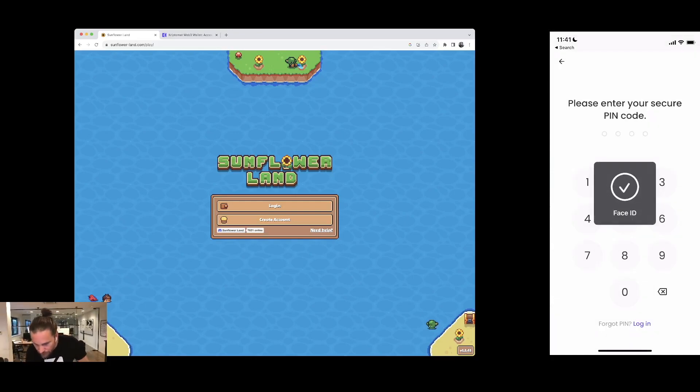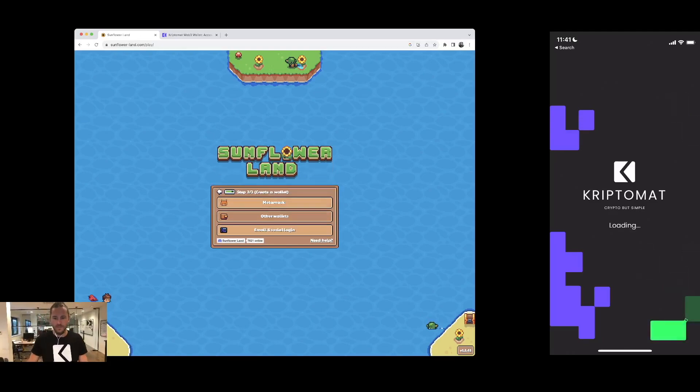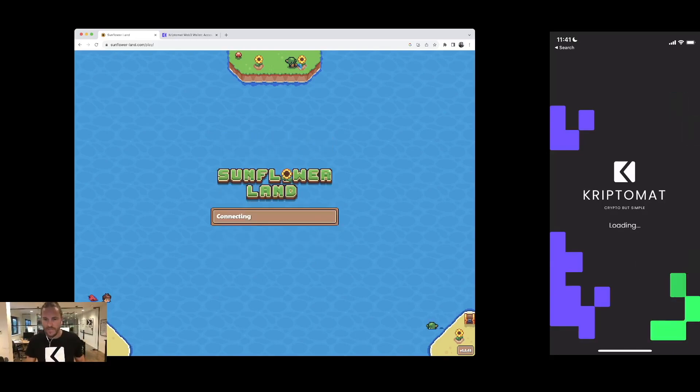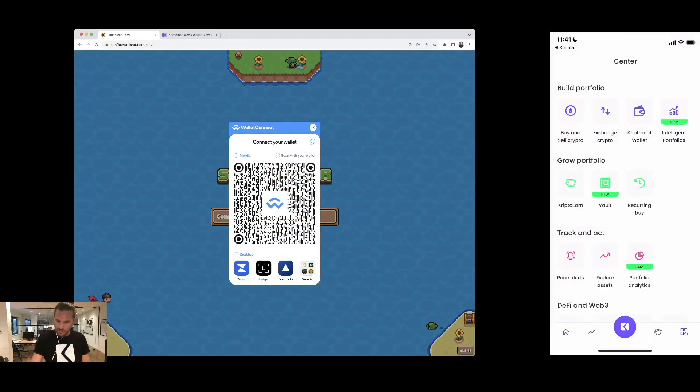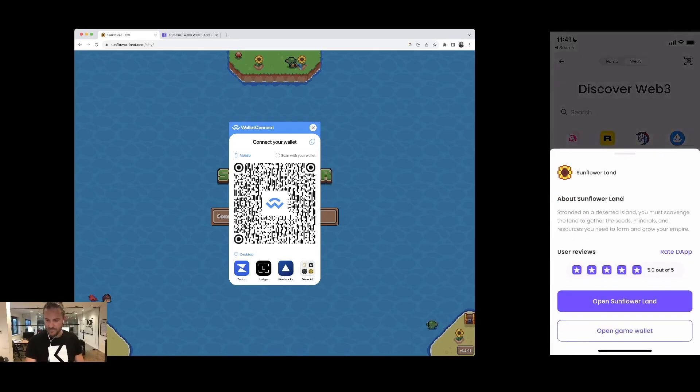On Sunflower Land I'll press Play, then go to Login, and choose Other Wallets. I'll choose WalletConnect. On my app I'll go to the Web3 directory and choose Sunflower Land.